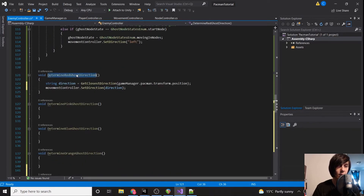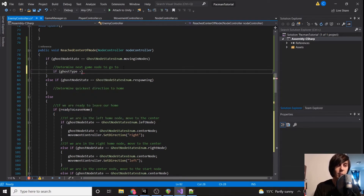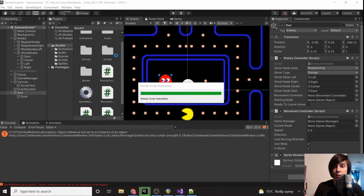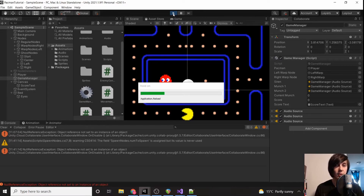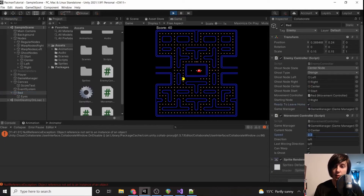Now we need to set up our inspector variables. We drag our player object into the Pac-Man variable in the game manager and click play. We set `ready_to_leave_home` to true and the speed to about 1. The ghost isn't doing anything — let's see what's going on. Oh wait — the ghost type was set to something other than red. Setting it to red fixes it.